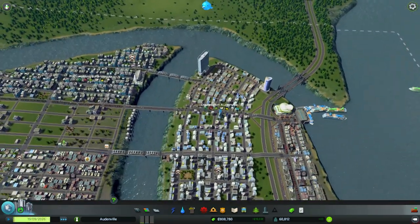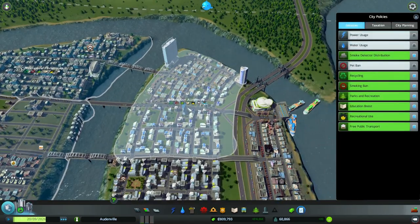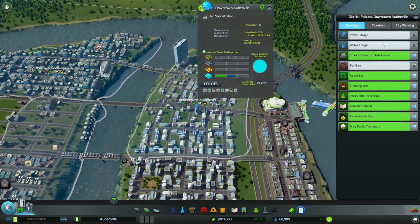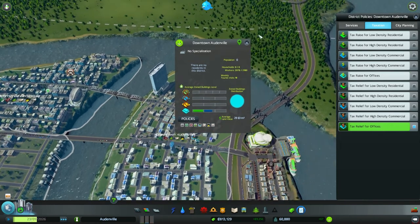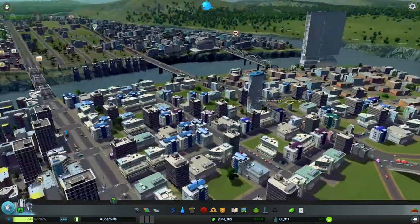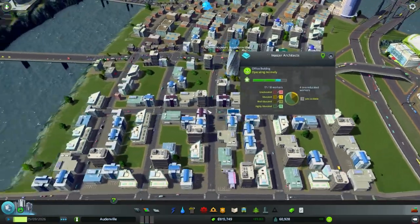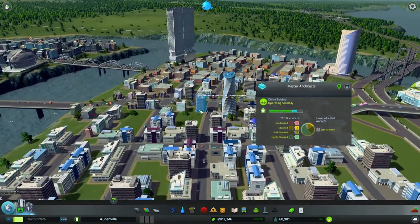I don't know if I did this, but you can also set tax rates for districts. You can set different policies here, and I did set it — I almost forgot about that. So there is already tax relief for offices, but yet they're not moving in. Or at least, they're getting leveled up, but they're not the skyscrapers I was kind of expecting here. This high-interest tower still looks way out of place.